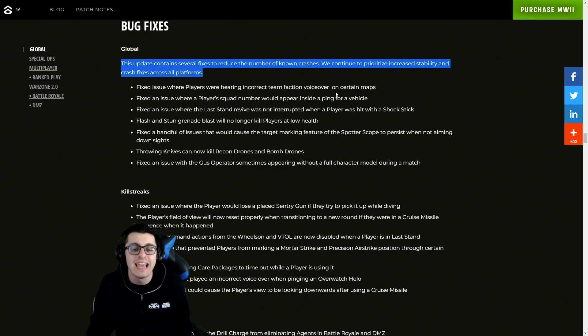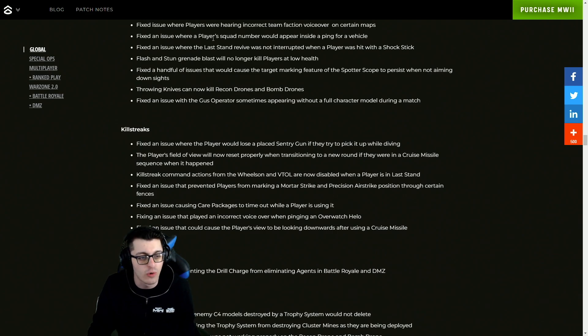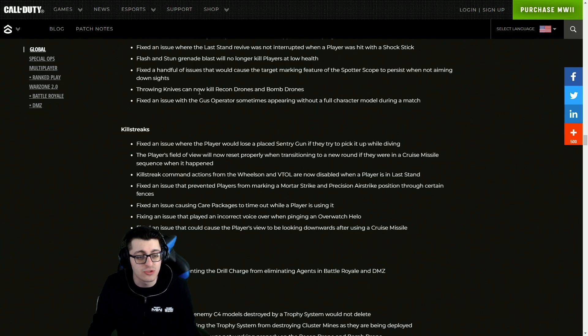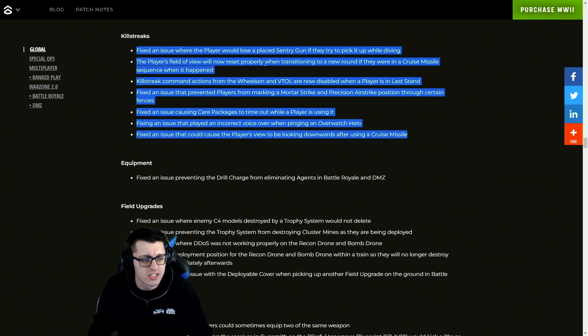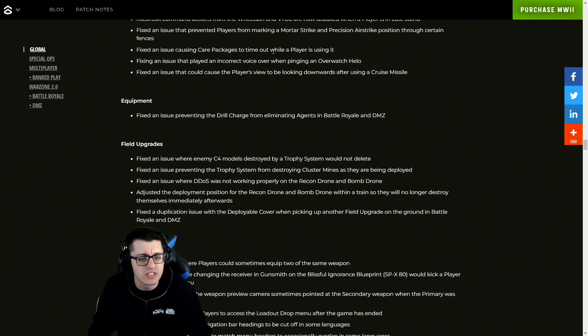For regular bug fixes, the update contains several fixes to reduce known crashes — prioritizing increased stability across all platforms. There were issues where players were hearing incorrect team faction voiceovers, issues with player squad numbers, last stand revives being interrupted, flash and stun grenades no longer killing players at low health, a handful of issues causing the target marking feature of the spotter scope to persist when not aiming down sights, throwing knives can now kill recon drones and bomb drones, and issues with the Gus operator slime appearing without a full character model during a match.